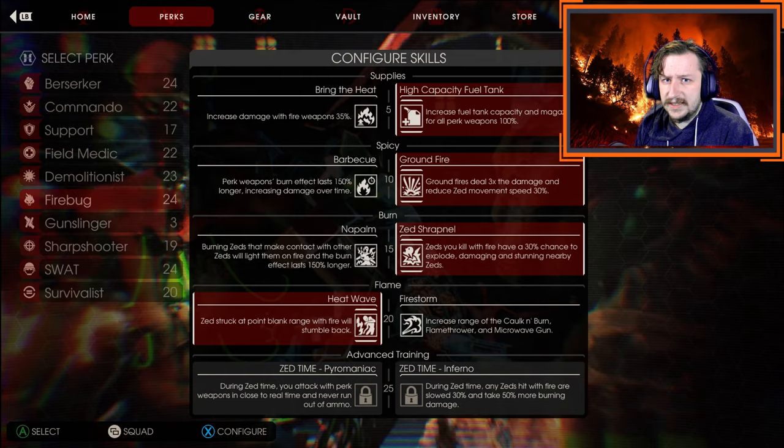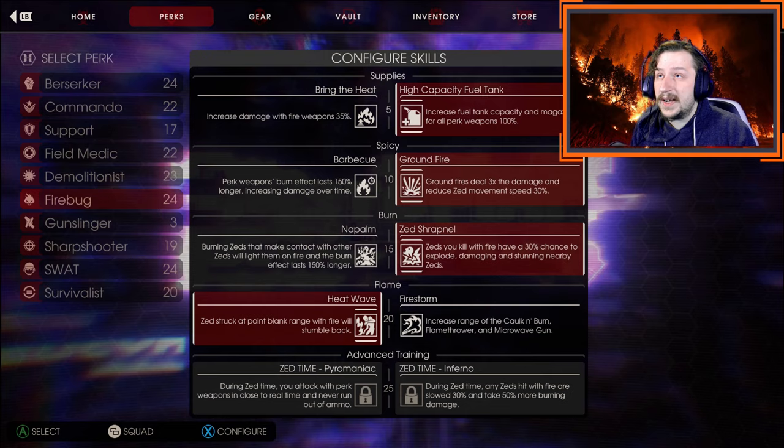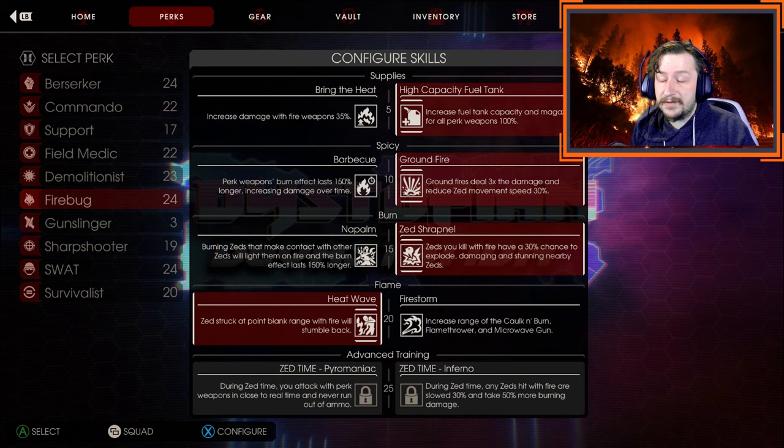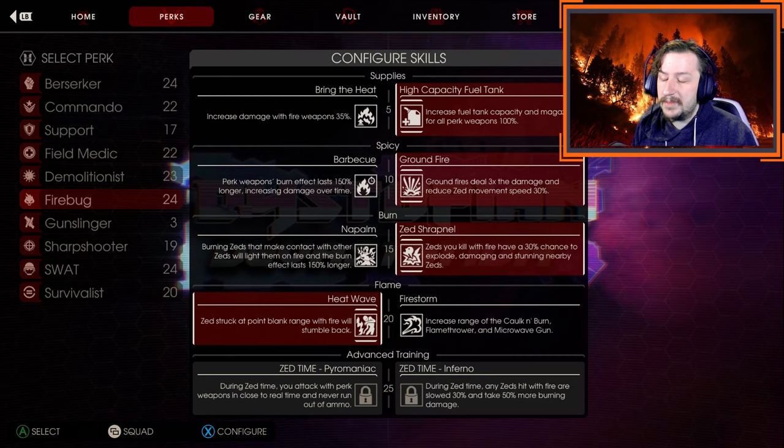This build is only really good for weapons that can cause Groundfire: the Cock and Burn, the Spitfires, the Scorcher, the Trench Gun, the Dragon's Breath, Microwave Gun, Flamethrower, and the Husk Cannon can all cause Groundfire. Weapons like the Mac-10 and the Helios Rifle cannot cause Groundfire, so if you're going with weapons like those, I wouldn't recommend taking it, at least all the time.